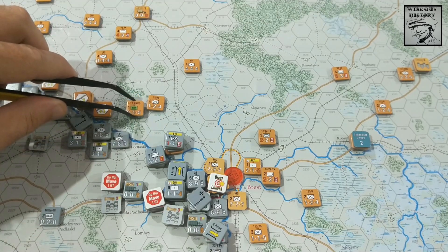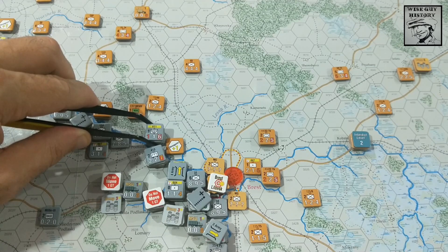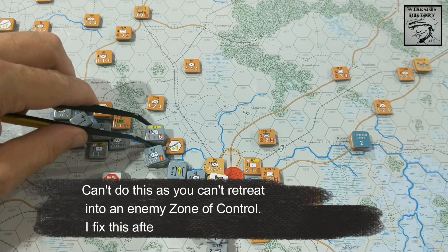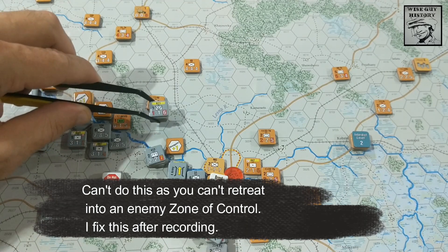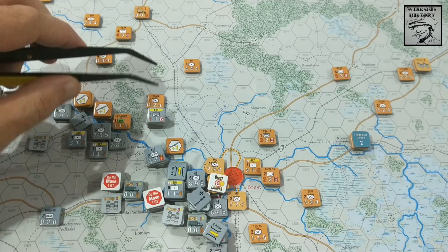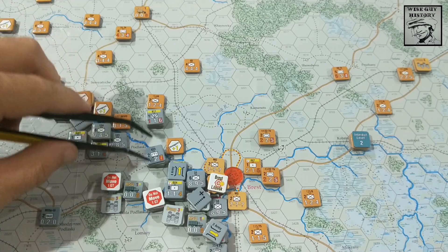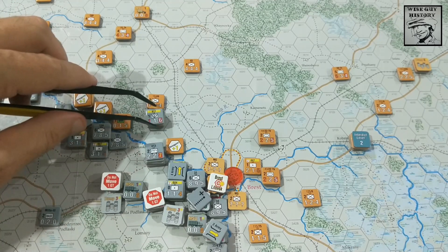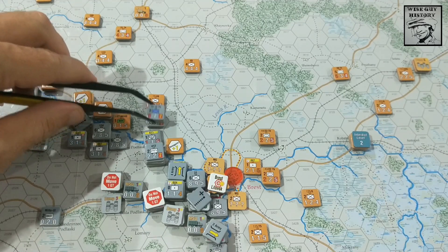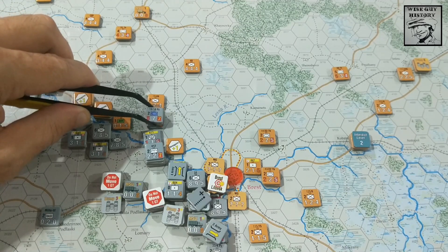So we'll move those guys there - that's five movement points used. Actually I found a movement of six. I could take my reconnaissance unit and push them elsewhere, but I think it's best to keep these guys together. Now this formation moves through here - seven movement points for zone of control. So we'll have some combat there.